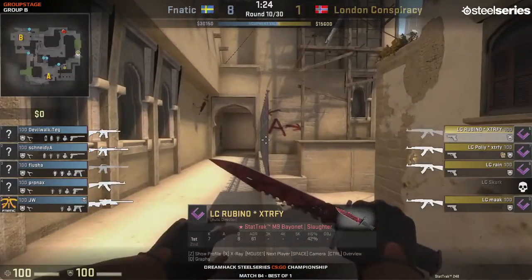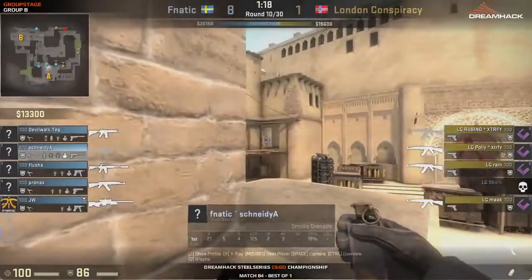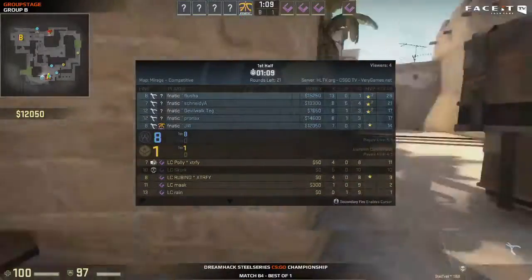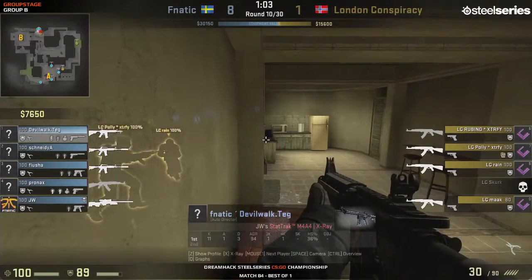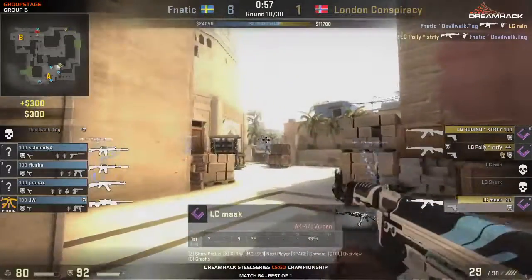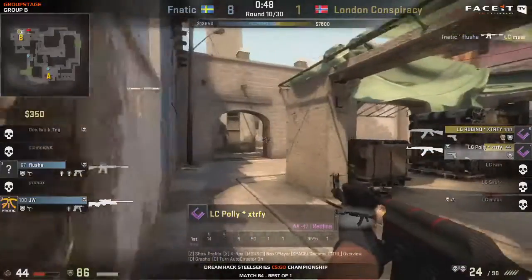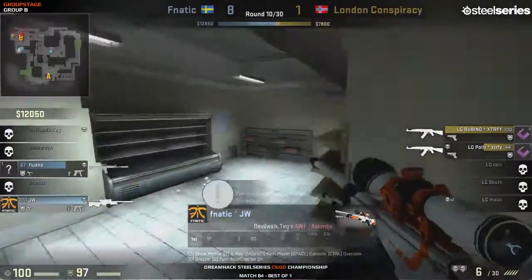And they know the T side very well too. So this is definitely, as far as map picks go, the worst thing that could have happened for London Conspiracy - whether they know that or not. We can see Fnatic really pulling out, and it's not even JW opening it up, but just really strong performances around the board. Flusher 13-1, he's been doing an excellent job. DevilWalk as well. Mack with a double kill - not bad, showing a bit of flair. They do have control of bombsite B.